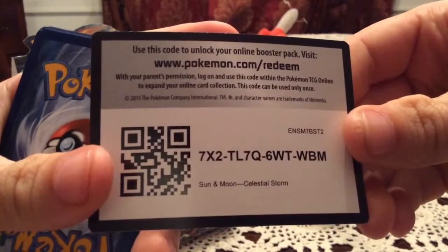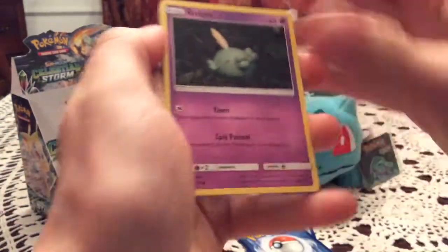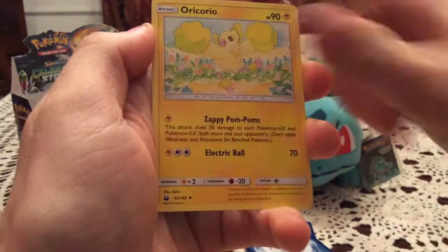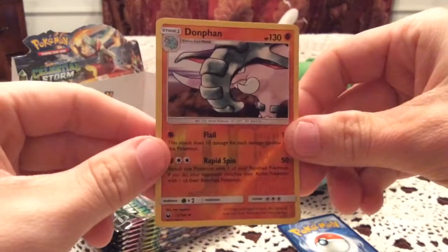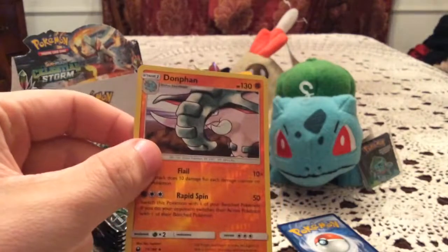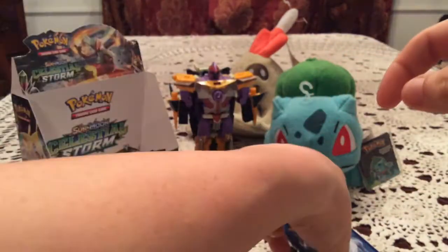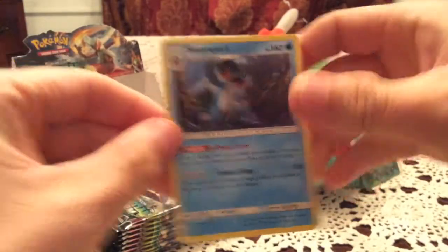Another code for you guys. We have a Gulpin, Whismur, Shuppet, Sneasel, Whismur, Torkoal, Oricorio, and Illumise. The reverse is Dawnfam — an uncommon number 73, so that is a new one, keep those coming. The rare is Swampert, a non-holo rare.